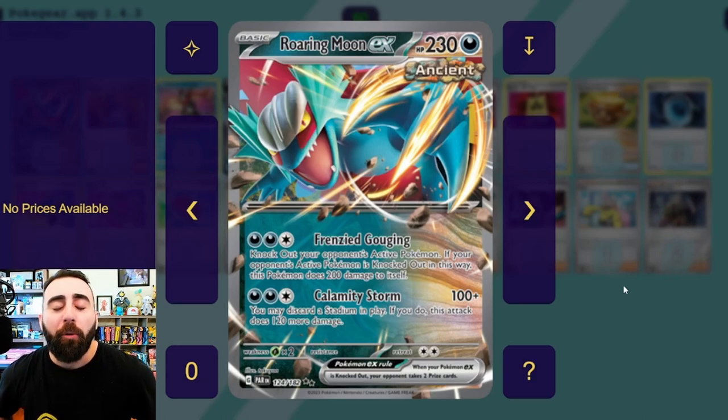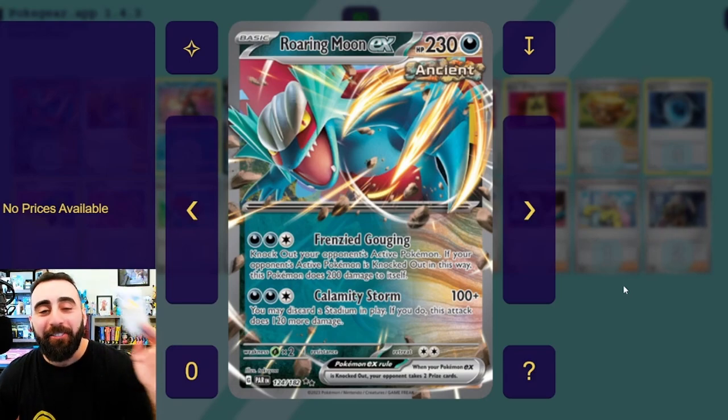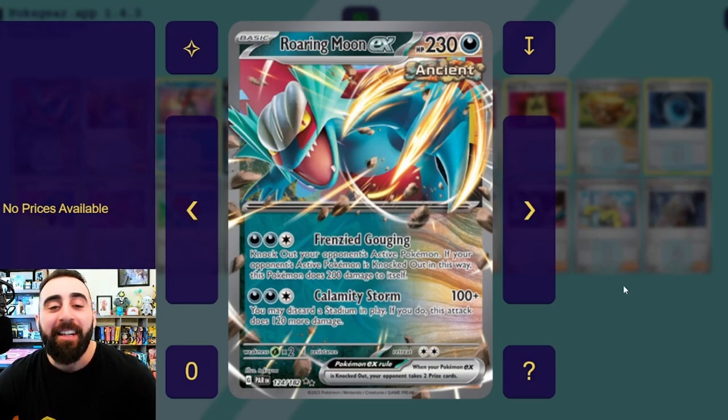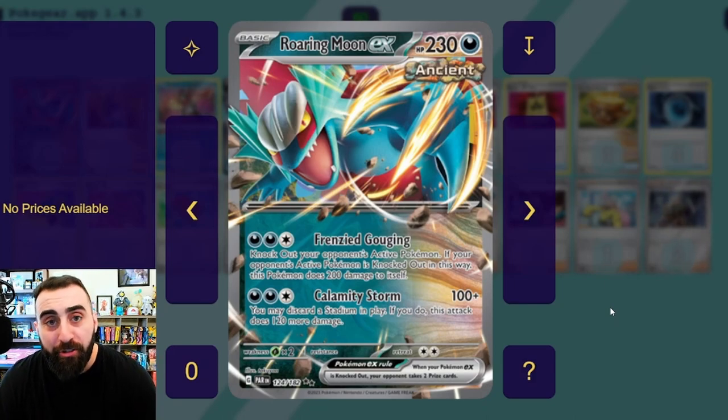I have a proxy of the Jirachi here because I couldn't remember what it did and wasn't sure if it would interact with Roaring Moon. The idea is we just put a Roaring Moon in play, we accelerate a bunch of energies to it, and now we can go ahead and hit with Frenzied Gouging.